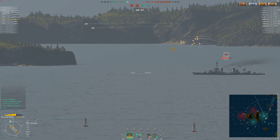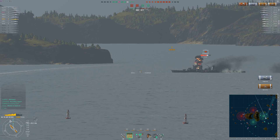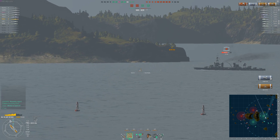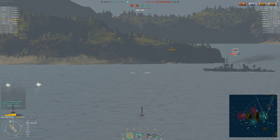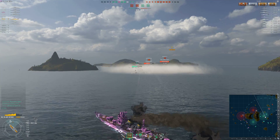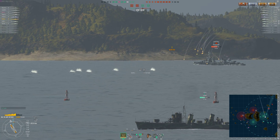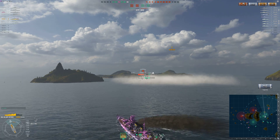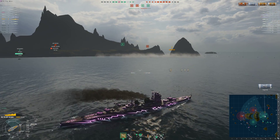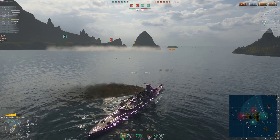Now here we have a Pensacola. He's giving broadside. I switch over. I fire my first rounds that had HE loaded. Now I'm going to try and catch him with some AP damage here. He's still giving broadside. Waiting for that reload. Shots are out. And of course, he turns at the last second. And I get zero damage — only two of them kind of scraped off the side of his ship. And so here's torpedoes — two sets of three.